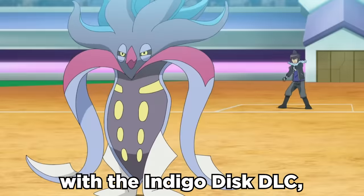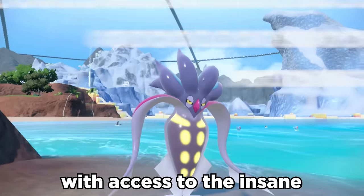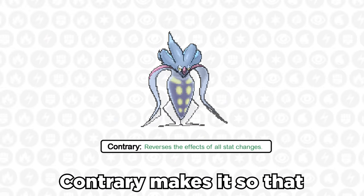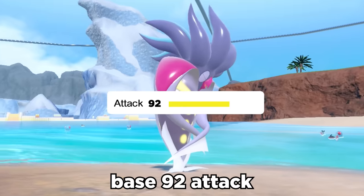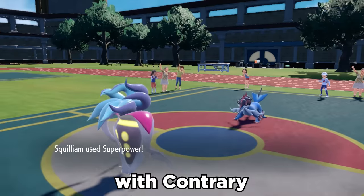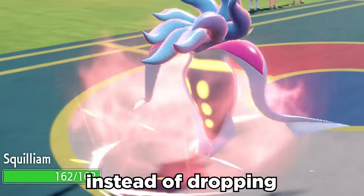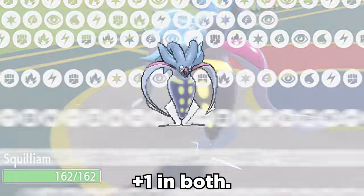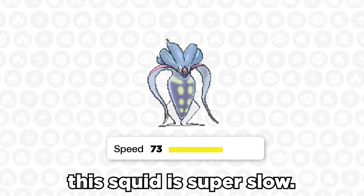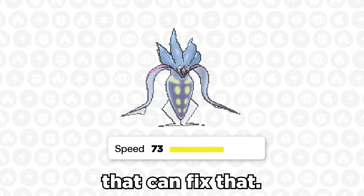Malamar is back with the Indigo Disk DLC, and it's one of the few mons with access to the insane Contrary ability. Contrary makes it so that all stat changes are reversed. Its semi-mediocre base 92 attack pairs extremely nicely with Contrary, plus the move Superpower. Instead of dropping attack and defense one stage, Malamar instead gets plus one in both. The main problem is that this squid is super slow, but there's a creative way I've found that can fix that.